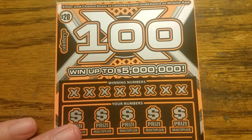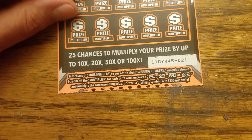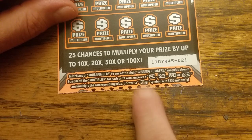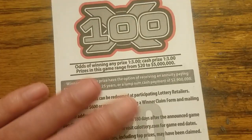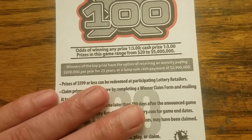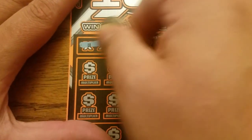The 100X — $20 scratcher. Top prize is $5 million. Matching game with multipliers: 10, 20, 50, or 100X. There's a little cash symbol to win $250, but no win-all symbol. Odds are good: 1 in 3.00 across the board. Let's go ahead and scratch this one.